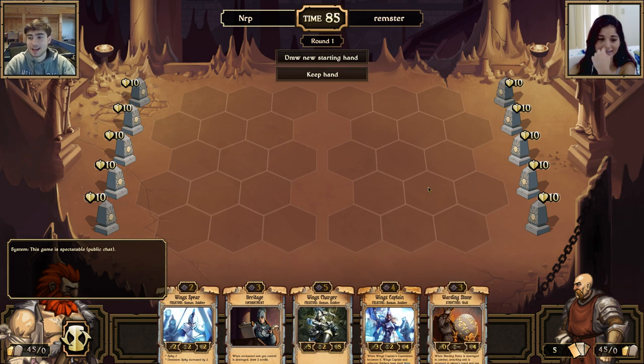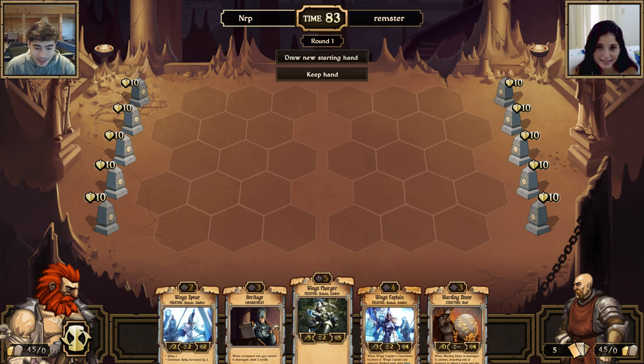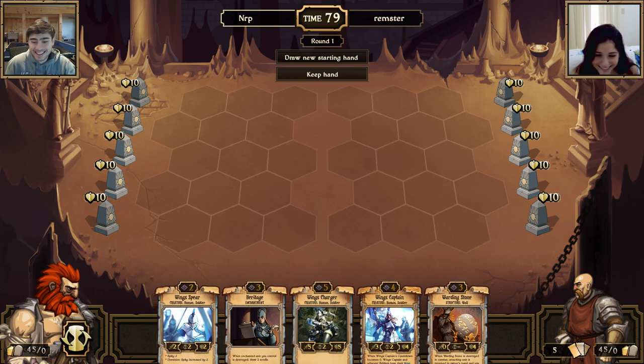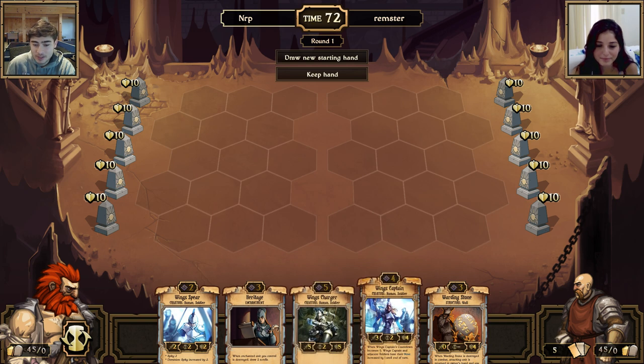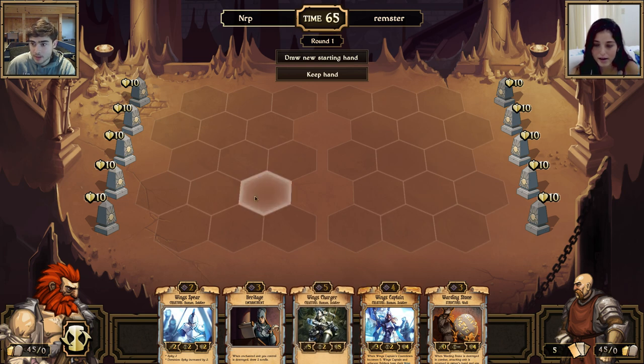She's going in completely blind — throwing her to the wolves. So what does any of this mean? We have a board here; your cards are on the bottom. We're going to take turns playing cards — some will be spells, some enchantments, some will be units that you can put on this hex board. Your side is on the left, my side is on the right.